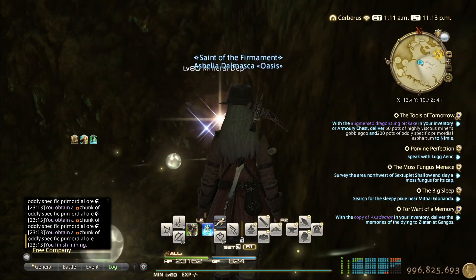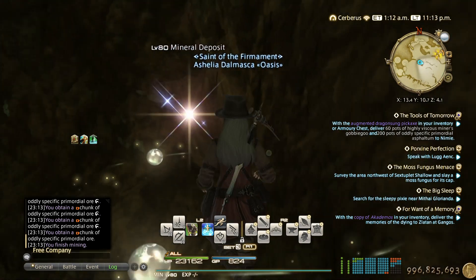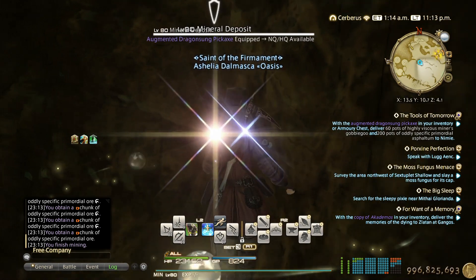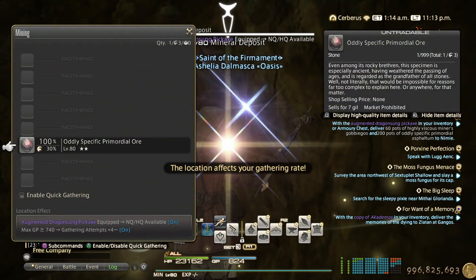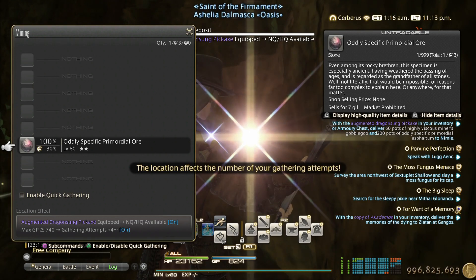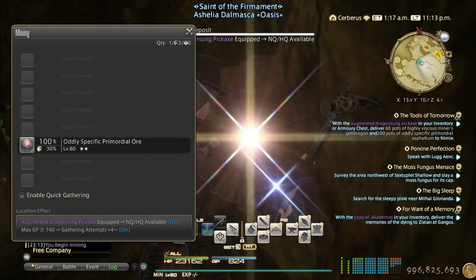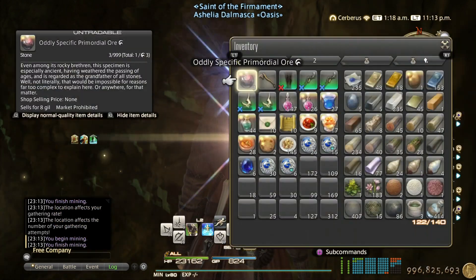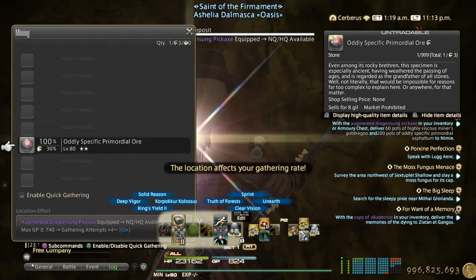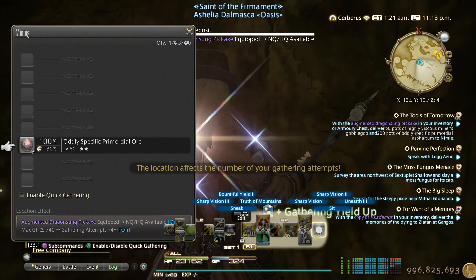Hello everyone. In this video I'm going to share the way I increase my efficiency while grinding for my Skysteel gatherer and crafter tools. I'm doing both crafting and gathering at the same time. For the gathering part, when you get gathering attempts plus four, that's when you use your abilities — I'll pop King's Yield 2 and Unearth 3.